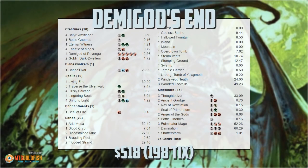Hello everyone, it's Seth, probably better known as SaffronOlive, and it's time for another edition of Against the Odds. Last week on our Against the Odds poll, it was Demigod of Revenge sneaking out a victory over the other spirit avatars. Godhead of Awe came in second — Demigod beat out Godhead of Awe by one percentage point, so a super close vote. This week we are heading to Modern.